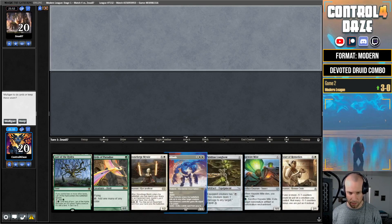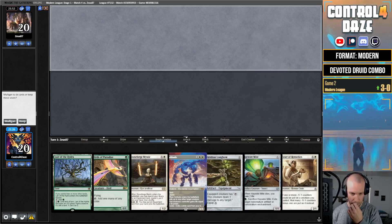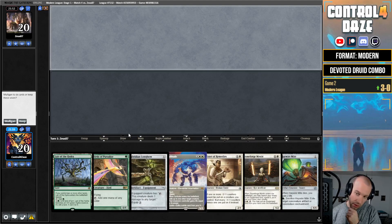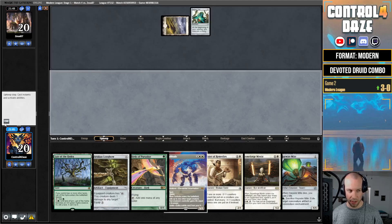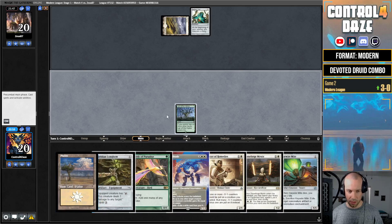Sideboarding: bring in Solitude, I like Grist, and Haywire Mite. Maybe one Force of Vigor. We board in the same cards in every matchup. Fiend Artisan is a little slow once again. Wrist, Solitude, Might, Force of Vigor — maybe a Tyvar and Cauldra. I'll board out one Stand and go with this. We only have one land in the next hand — on the draw. We do have the Cauldra, which is powerful, and the Vizier, but no Druid. I think I'll keep this and hope to get lucky — I probably shouldn't but I'm going to.